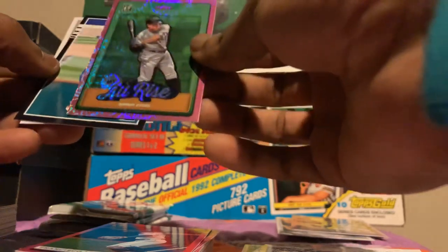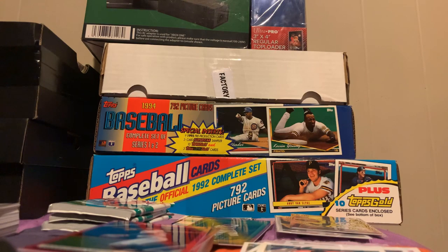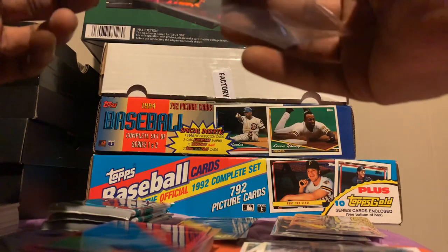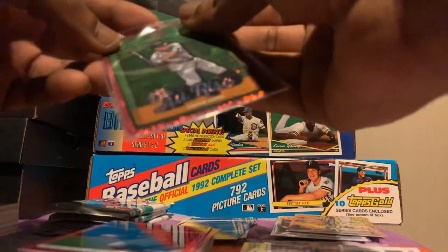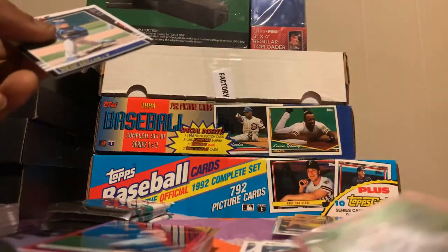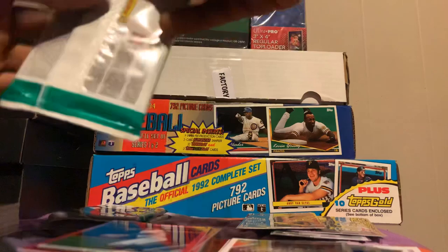Aaron Judge fireworks — and I was just saying it would be nice to get an Aaron Judge out of there. I spoke him up! Be careful, I don't want to ding the corners up. Perfect centering. Not bad, Aaron Judge. Brad Keller rookie card and a Bryce Harper. Not bad.